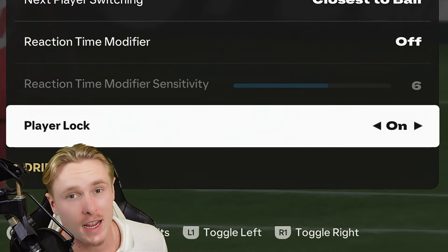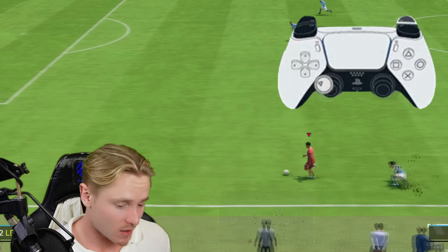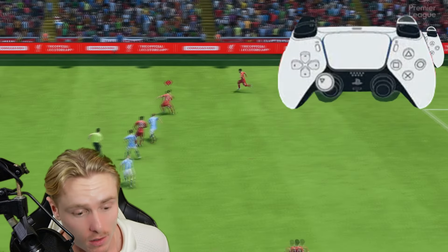Player lock is set to on — a very key attacking strategy. It's very good for dragging attackers into space to create passing opportunities or move away from defenders. Leave this to on and get practicing with player lock.